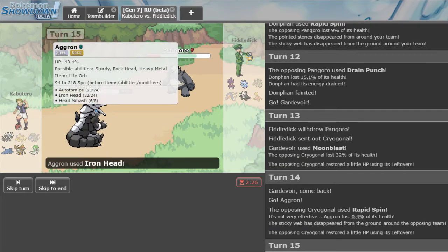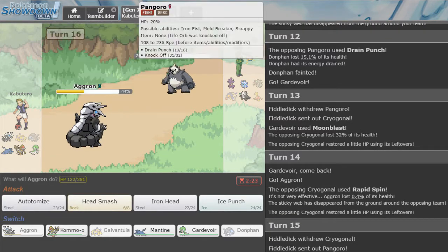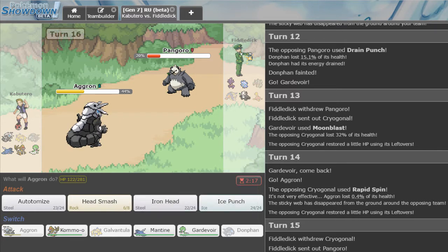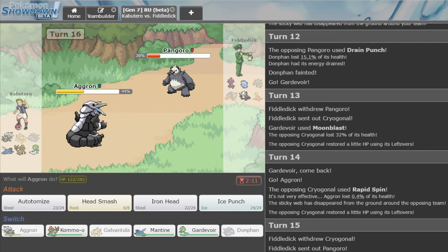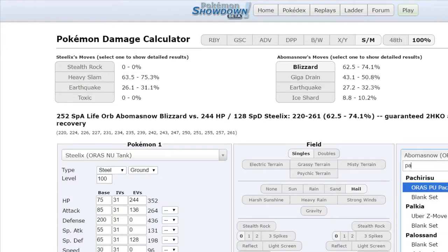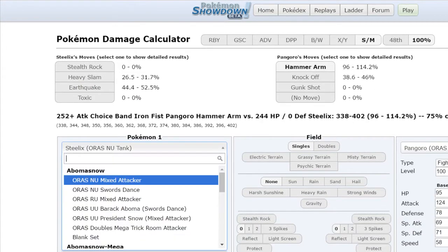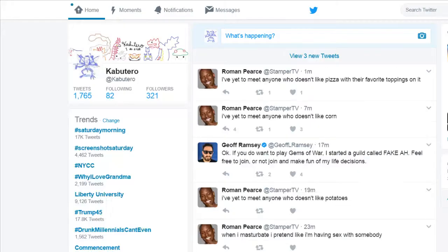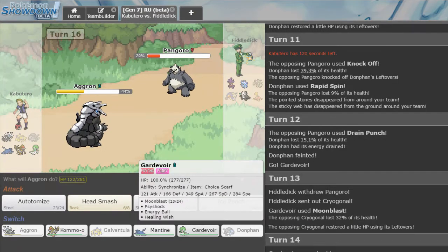This is where we gamble — is he max speed? I see max speed. If he's max speed, he's faster than me. Checking Pangoro versus Donphan: 252 Adamant. Based on our damage, he would appear to be max speed.